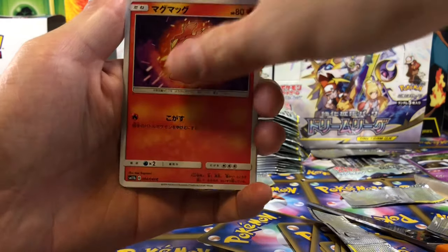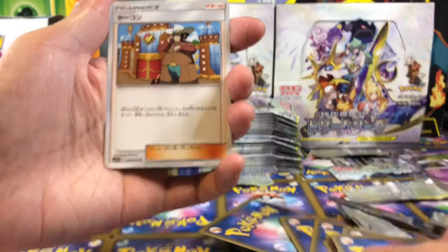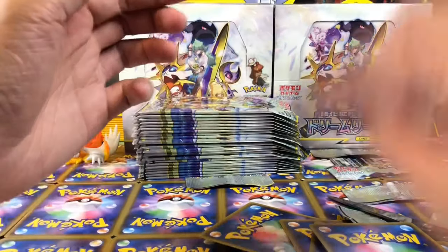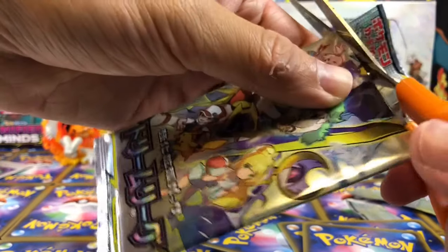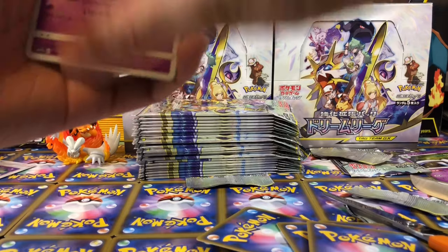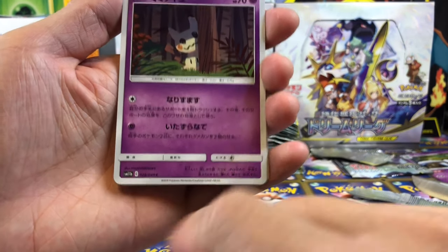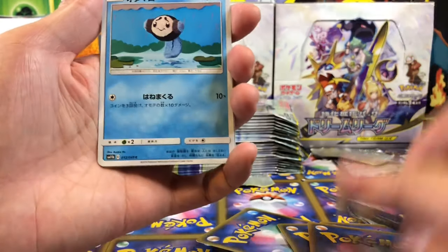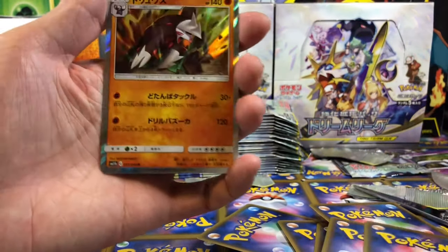N, please be in here. Slugma, Dupida, Magma Ant — we have Clay and Satu. We're seeing a lot of repeats because this set is a small set, it's only 49 regular cards, and I think there are about 20 secret rare ones.